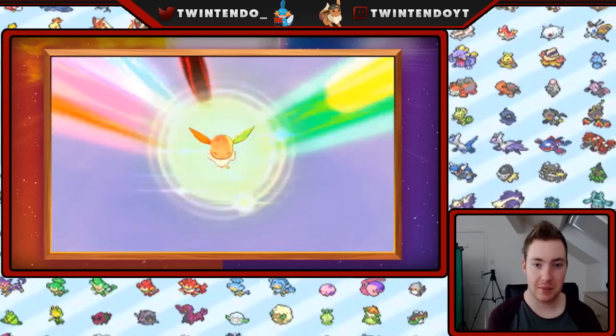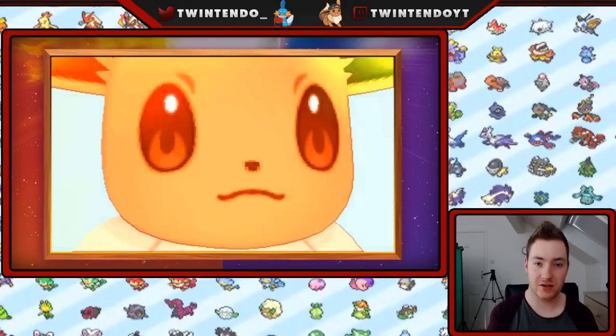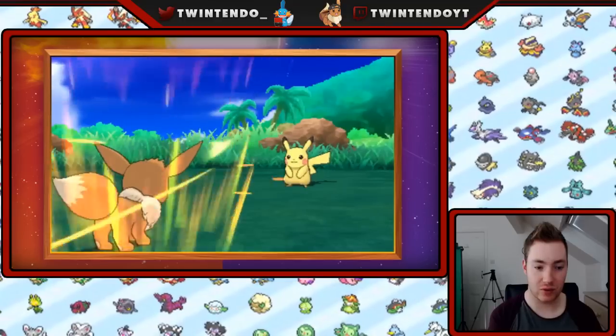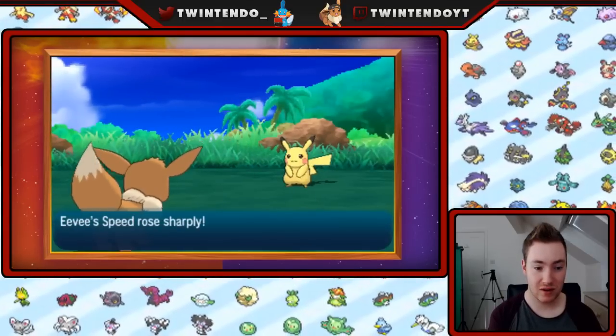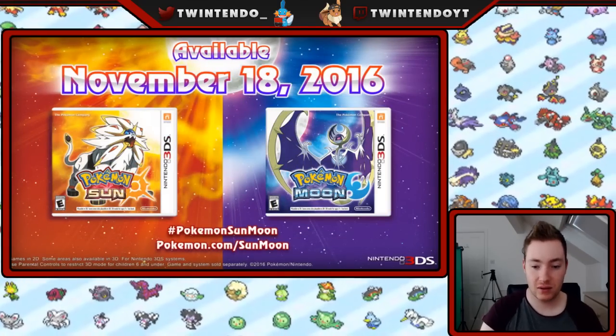It seems like they're powering it up — Extreme Evo Boost. Could you imagine if it just evolved into a big elemental Eevee? That'd be awesome. Attacks very sharply, Defense very sharply, Special Attack very sharply. See, this is good, but you're kind of open for turns. So that's the trailer — that was good.